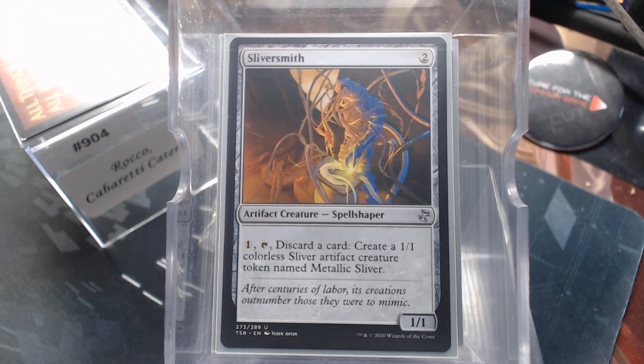I sat down and I played a Mana Rock and a Land Fetch, and I didn't give away the deck until I actually played Rocco, because I knew there's a certain stigma that comes at your table once you reveal you're playing Slivers. And I wanted to play the deck before I recorded it so that my local playgroup wouldn't know what it was.